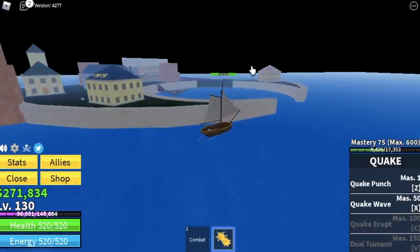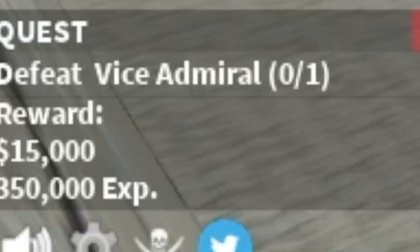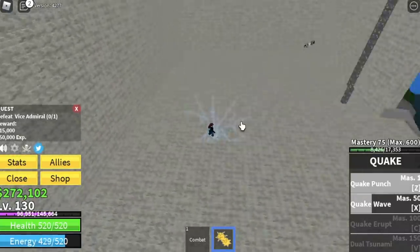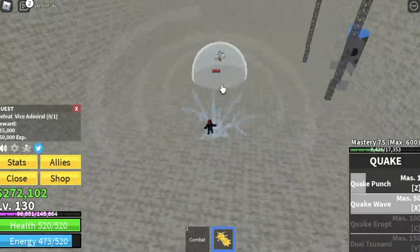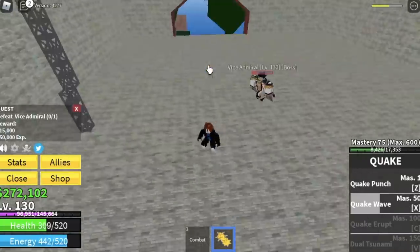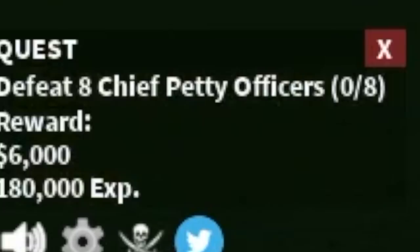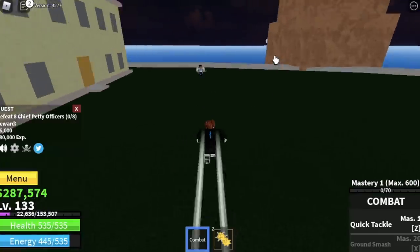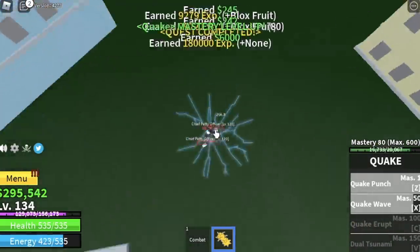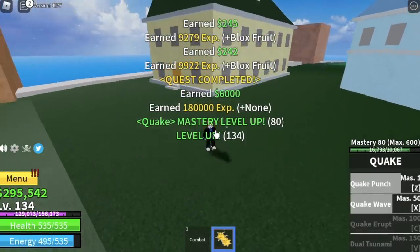After level 130, we can now proceed to the Marine Fortress. We're gonna start here with the Vice Admiral. He's easy to defeat — just maintain your distance and keep dodging sideways. The goal in this area is to reach level 150. You can also do the Petty Officer quests, but you can only lure two at a time and need to defeat eight. I suggest server hopping and keep defeating the Vice Admiral.